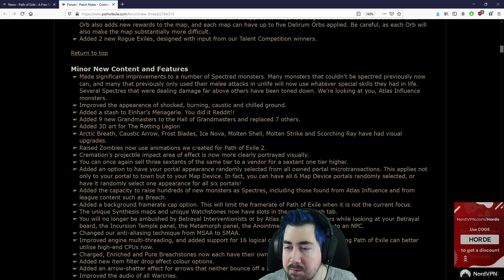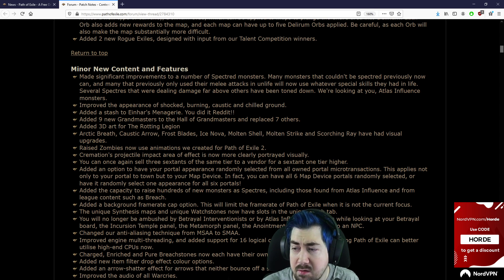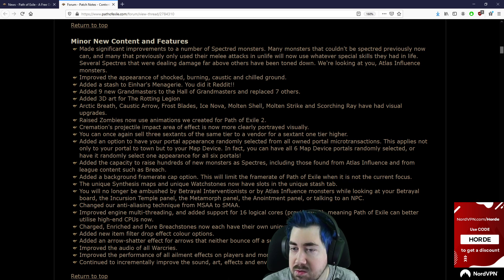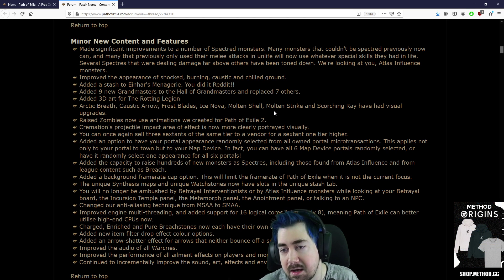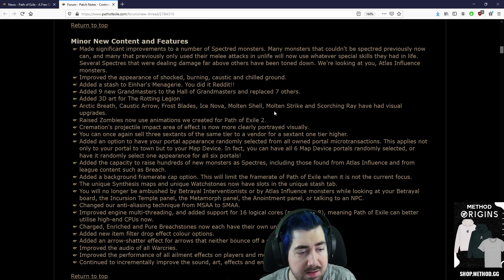Made significant improvements to Spectre monsters — many monsters that can be Spectres were previously not in our account. So there's like a hundred or two hundred new Spectres, which is pretty cool. This includes things like Abyss monsters, Conqueror mobs, and stuff like that.